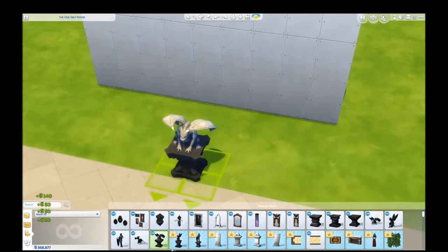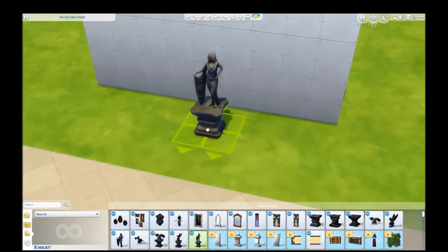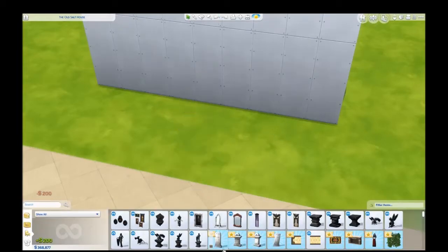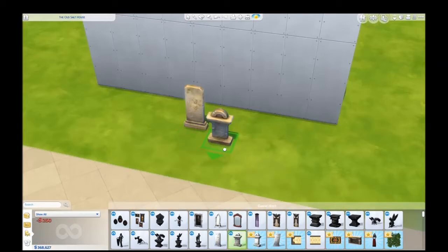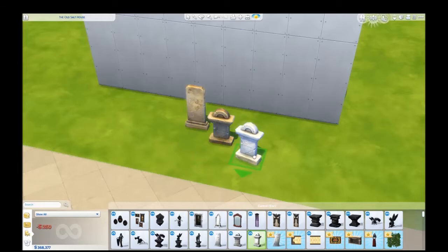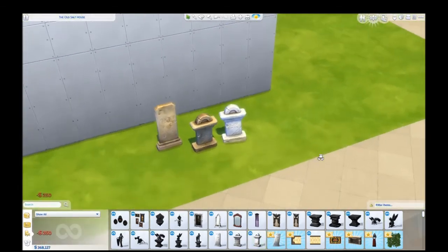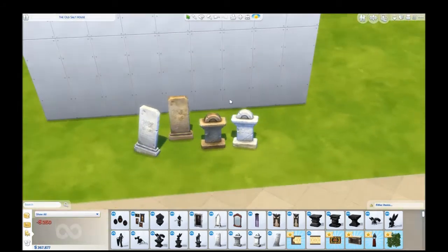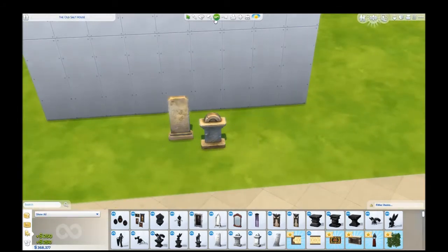It looks like you have the statues kind of pre-set up for you, but you can take that off. And then of course we have tombstones in a variety of coloring and kind of decay states. This one's on an angle, and this one is like on an angle in the ground. Nice — so you can really make a good spooky graveyard.